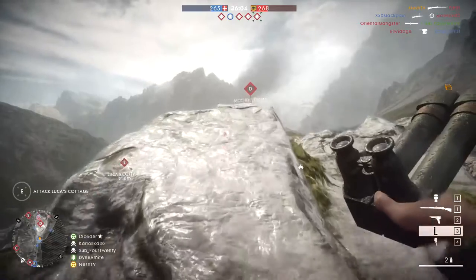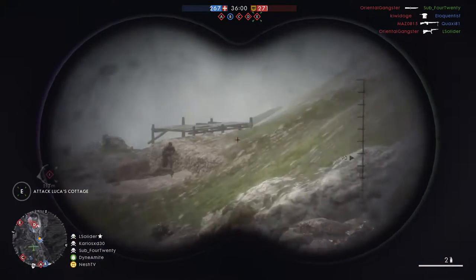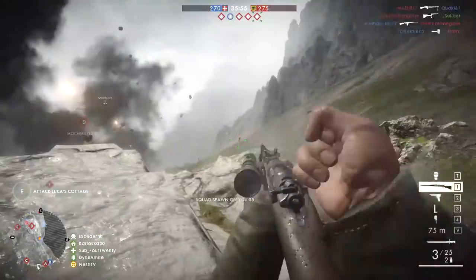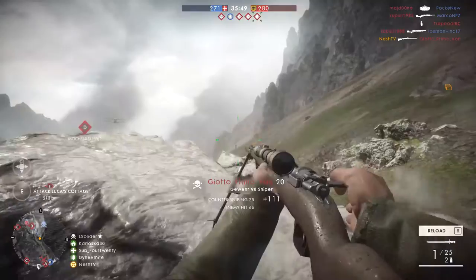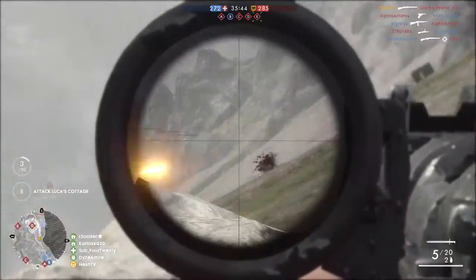Most likely no one will notice you while you do this, and you have the advantage of sniping other people without being noticed. There are just so many ways of using the periscope. You can combine gas, smoke, or incendiary grenades with the periscope and you will still be able to shoot through all of the particles flying around, because the enemies' silhouettes will be visible since you marked them with the trench periscope.